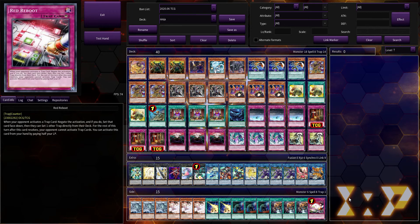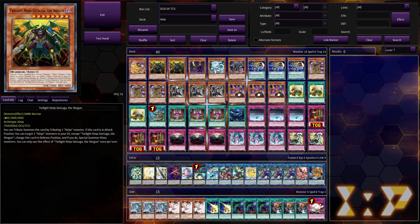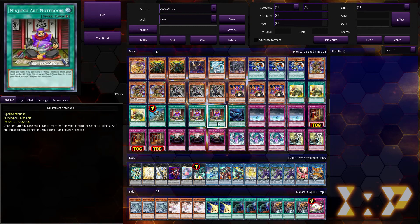Before we go into the replay — and it's not a great replay because it is the best I could get — you'll see the problem with this deck. There are two choke points in the combo, your hand doesn't leave you any room to protect your plays, and in general monster effects out this deck pretty thoroughly. You have to go first. You guys will see all of those problems in the replay.